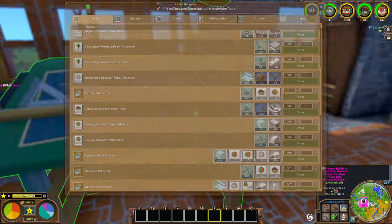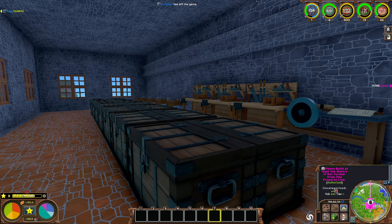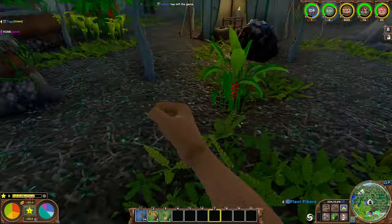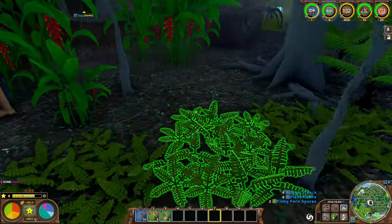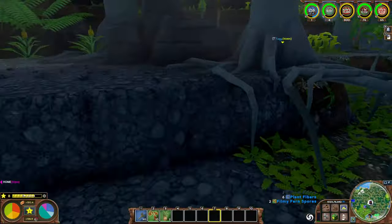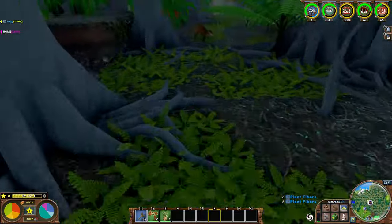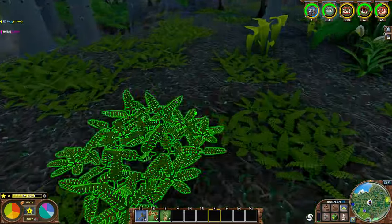I'm going to go and get some more stone from the jungle and come back in a while. I wanted to show you this — look at this pineapple, look at the bottom right: two! So I do actually get two pineapples. Plant fibers I get six. I was always wondering if we got up to max gathering if we'd be able to get more pineapples, potentially get two instead of one — and you do. So that was kind of cool to see. Just a small little treat.